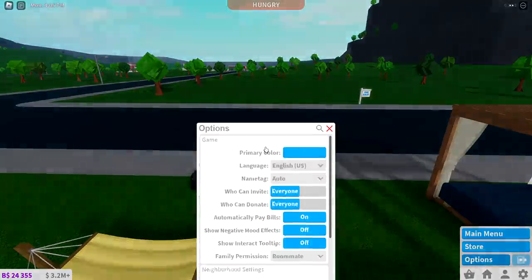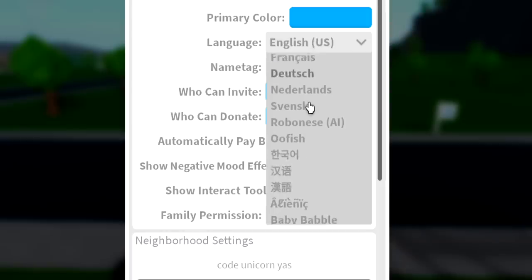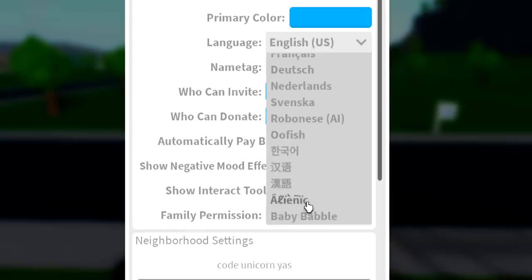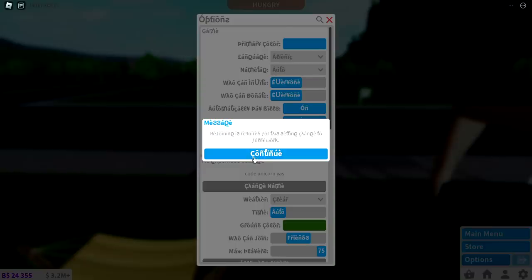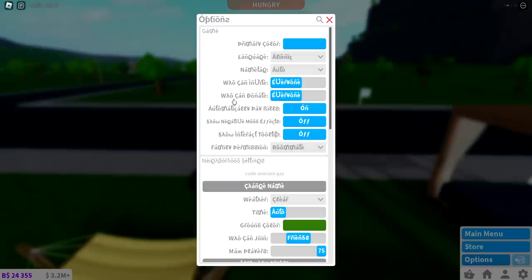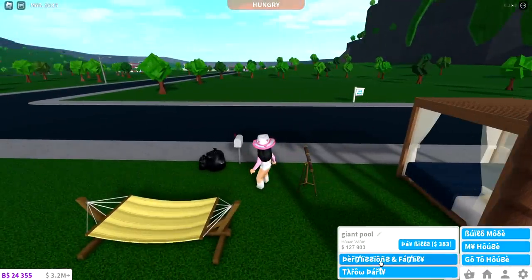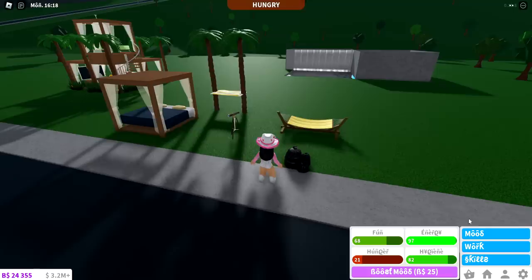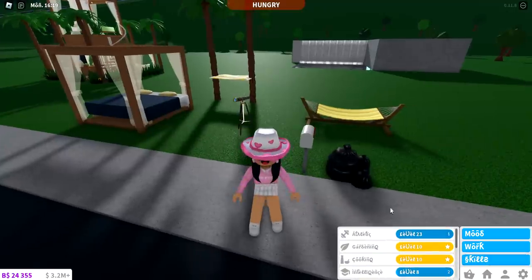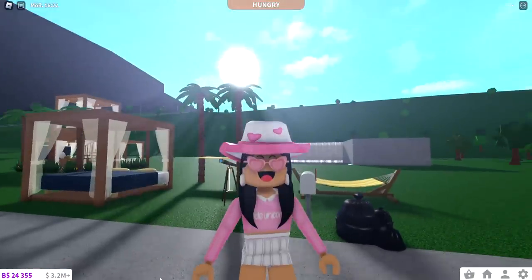Another little secret — in options, there are different languages. They've had Oofish and things like that, but they just added Alienic. So we now have an alien language. Look how cool this is — you can still read everything pretty much, it just looks weird with a funky font to it. That looks so cool. I'm just gonna use Alienic for the rest of the video now.